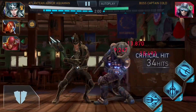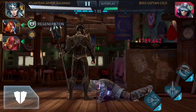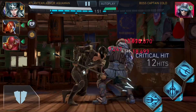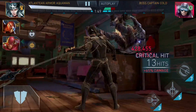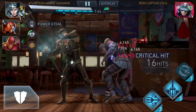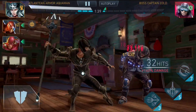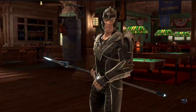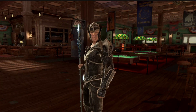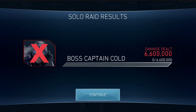Don't build your Atlantian Armor Aquaman as a damage dealer — you will regret it. But since it's done, I might as well flex with it a bit. Captain Cold is not really threatening. He can stun you on tagging, but just don't tag. If you're not able to combo and drop down luck, you'll be fine regardless. This shouldn't be a threatening fight in any way, shape or form. And down Captain Cold goes.